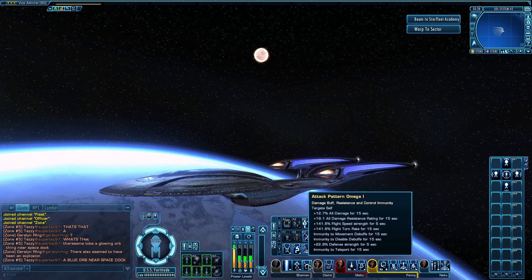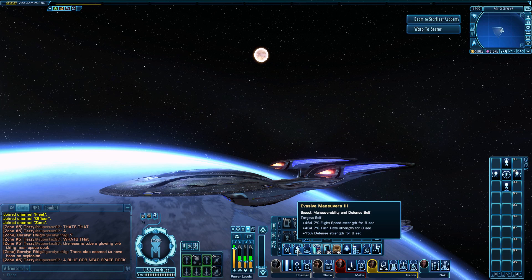In the Lieutenant Commander slot, Attack Pattern Omega is basically an alpha attack buff — it gives a bonus to all damage, damage resistance, flight speed, turn strength, and flight turn rate increase. This is incredibly useful flying a ship that doesn't turn the quickest. Not only does it increase initial attacks, but it also gives a bonus to turn rate. If you hit Attack Pattern Omega with Evasive Maneuvers, you'll be surprised how quickly the ship will turn.